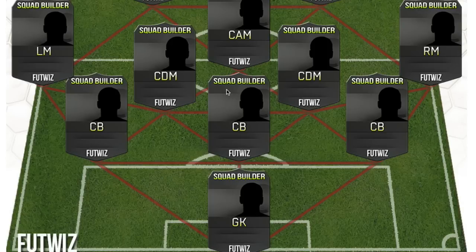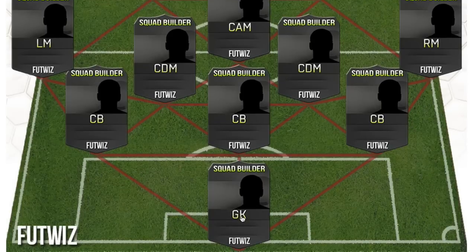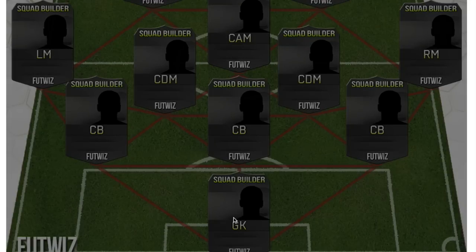Leave a like on the video — that would be really great. If we could get 20 likes on this video, that would be much appreciated. This squad was a bit strange to build because there aren't any particularly good Norwegian players. There aren't really any good left backs or right backs, so we did a 3-5-2 formation.